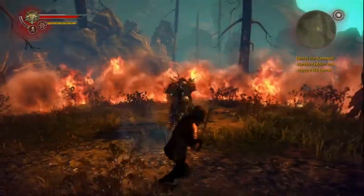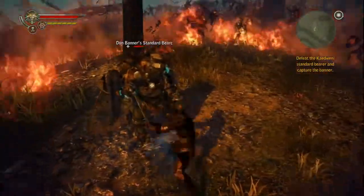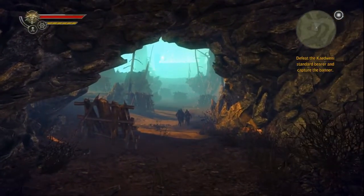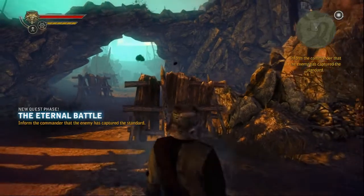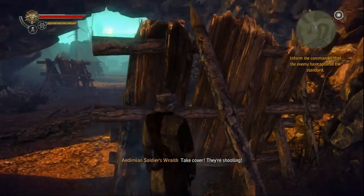He'll definitely slap you if you're not careful — he kind of charges at you. What you want to do is get around behind and to the side of him, and a couple of hits and he'll go down. Just be careful not to run into the fire in that section too.